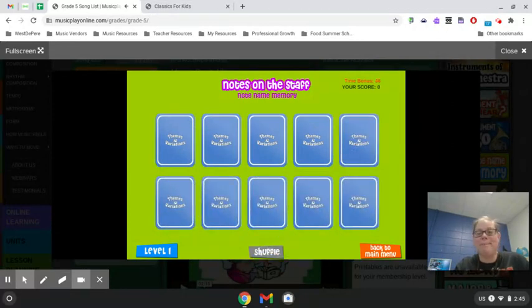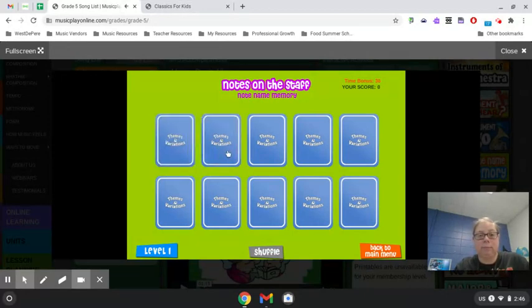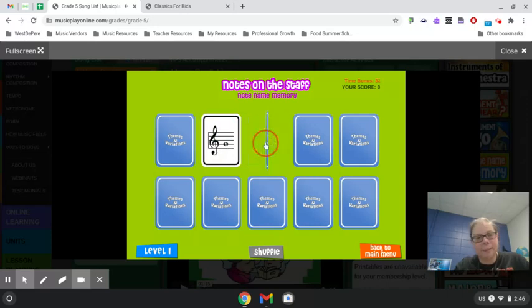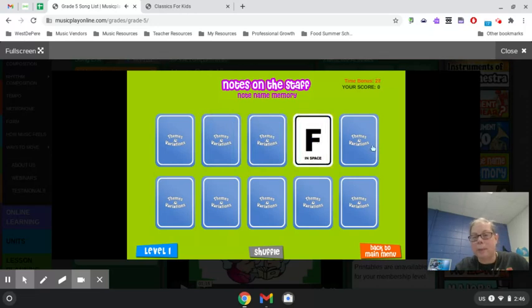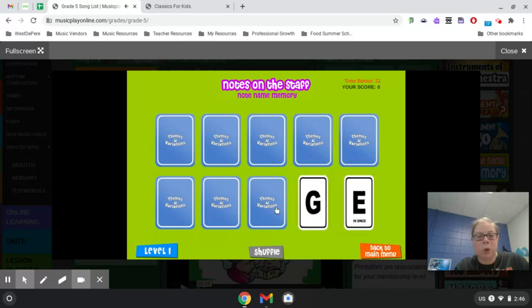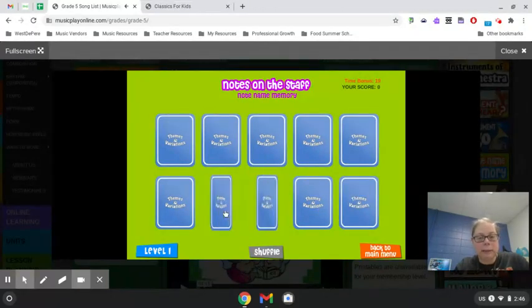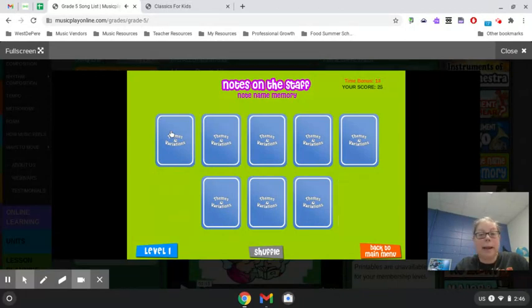So you get 10 cards and you're trying to match them like memory. Here we go — we have F, A, C, space C. Line G, space A, F in space, C, E in space, G, A, F in the space, and E in the space. All right, and then it's just trying to match, but my time is going fast.